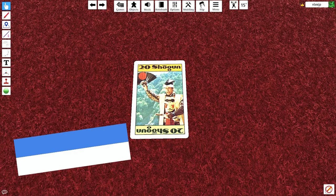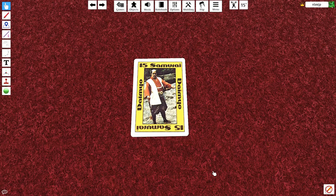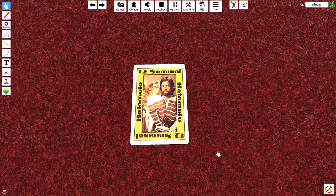First, the Shogun — the one and only, the most powerful and versatile of all the class cards. There are 18 Samurai class cards and this is the best one. Next is the second best card, the Daimyo, worth 15 points. Next is the Hatamoto, also known as Richard Chamberlain. He is worth 12 points and is essentially a Samurai who gained special favor with the Shogun or the Daimyo and became a personal retainer of either of them.